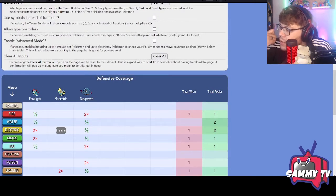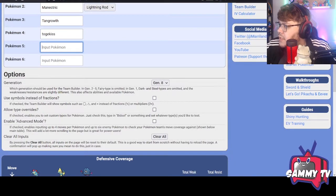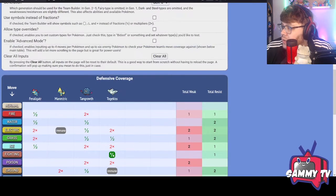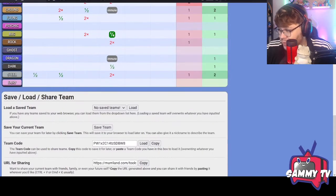Togekiss actually makes a lot of sense here — it has great synergy with Manectric's Lightning Rod too. With Togekiss plugged in, look at all these resistances: Water resists everywhere, Electric resists on Tangrowth, and immunity on Manectric. You can see how the team comes together — a combination of all your resistances and weaknesses grouped up in the summary. That's really, really good.